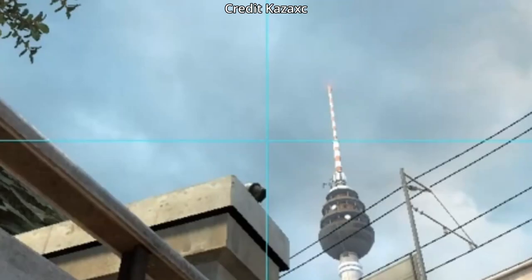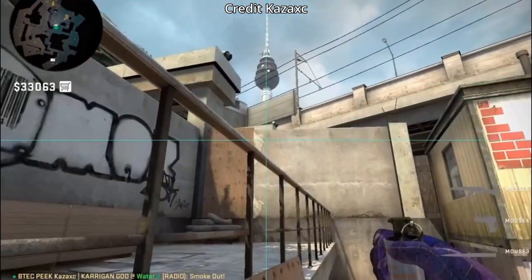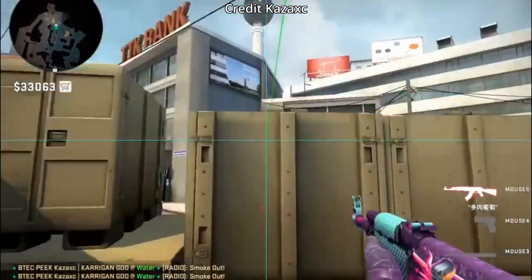A smokes from water: stay behind the B sign. For the bank smoke, aim as shown, then jump throw. For the jump-up smoke, put your crosshair at this part of the wall, then jump throw. Now you have two ways to fake A.